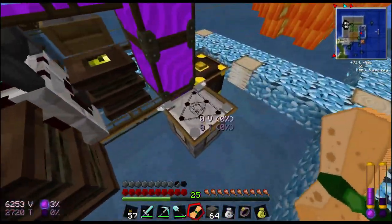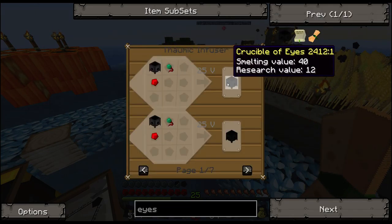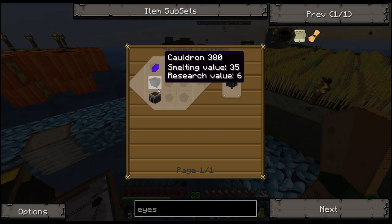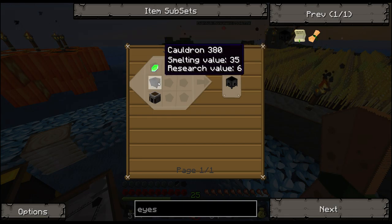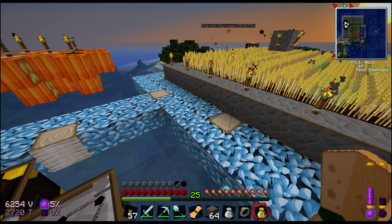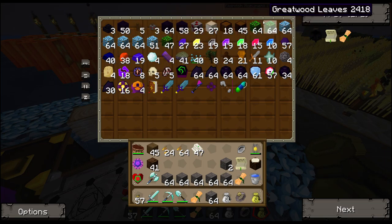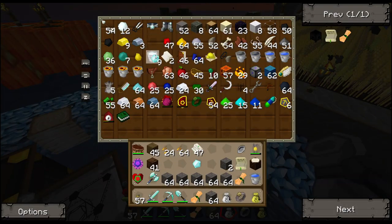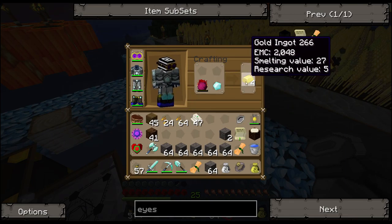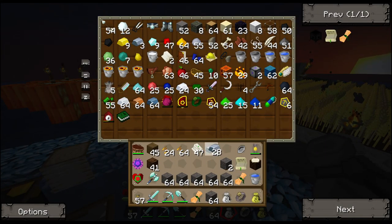Crucible of Eyes requires a Thalamic Infuser, a Crucible, a Spider Eye, and Redstone. Wait — maybe even a Tainted or Depleted Crystal. So: Depleted Crystal, Cauldron, and Furnace. That's 7 iron, a Furnace, and a Depleted Crystal. I don't have 7 iron on me, but I do have diamonds and a Philosopher's Stone — that's definitely enough iron.